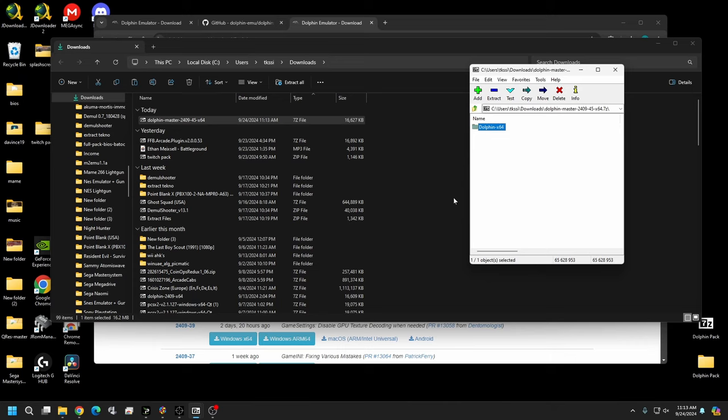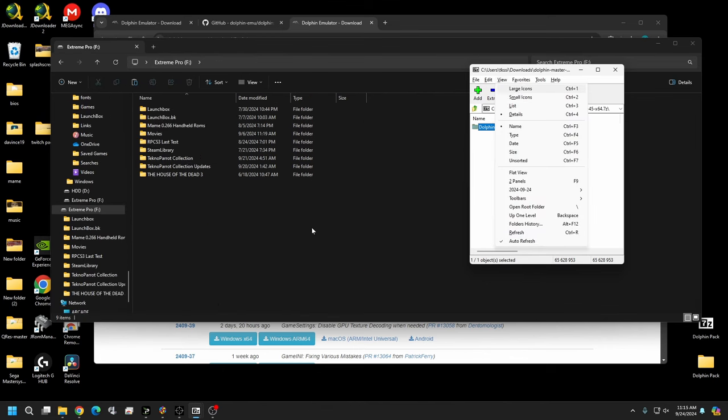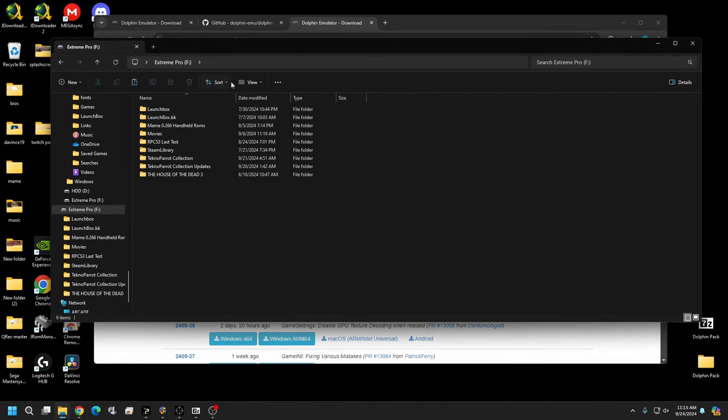Make sure your gun program is on and set to joystick mode, and make sure your gun is calibrated. For the Sinden gun, calibrate in mouse mode first, then switch to joystick mode to play. Also make sure you have the 'hold left for calibration' checkbox unchecked, because some games use the directional pad and you don't want to accidentally trigger calibration mode and throw your aim off.